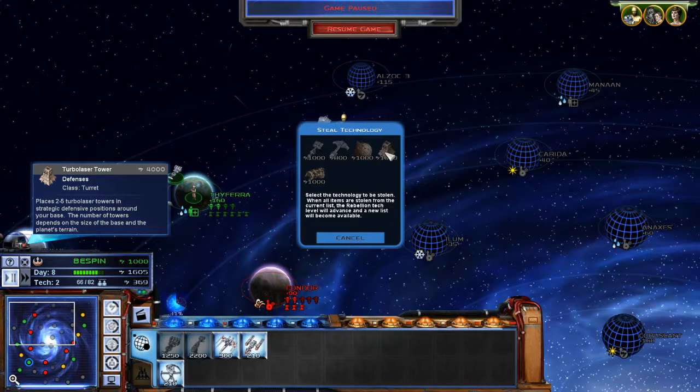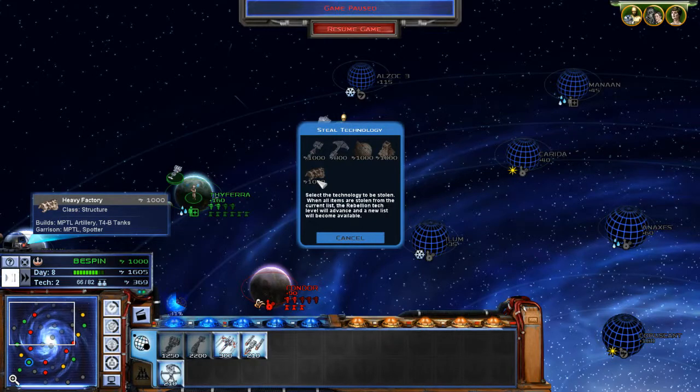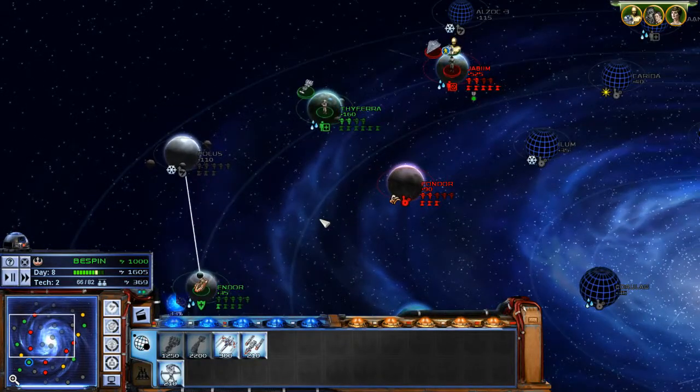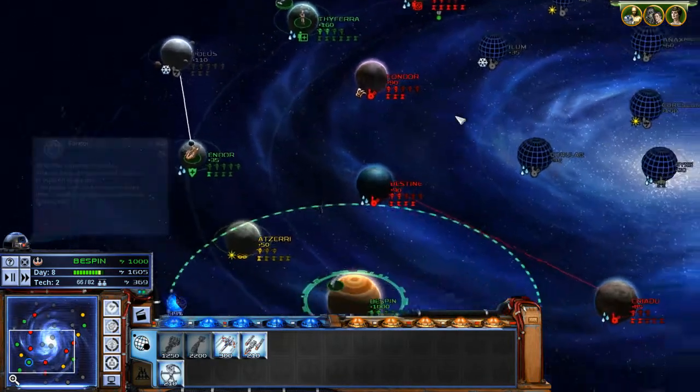Turbo laser defenses are amazing — very good at keeping your planets. The number you get depends on the planet, so some planets only get two, some will get five. Turbo lasers are great against vehicles and not that bad against infantry either. Then there's the heavy factory, which is where we get our ground artillery units. Some really nice stuff there, and it's all quite expensive, so we're just going to wait until our income comes in, then we'll get C-3PO to steal one of them.